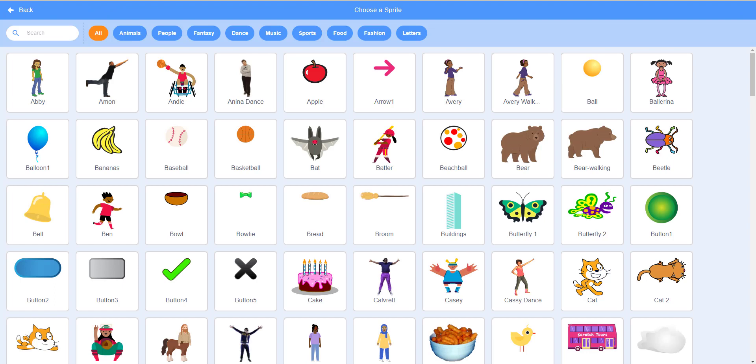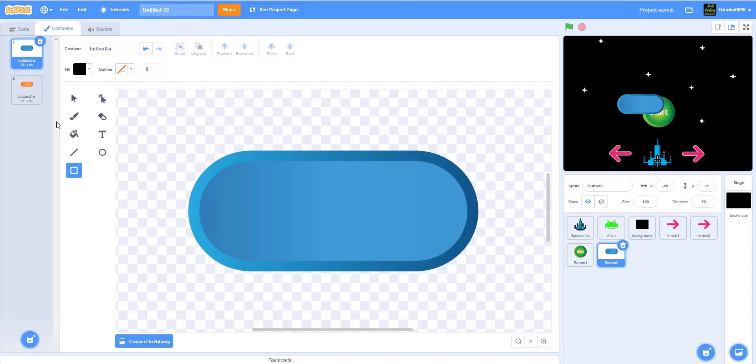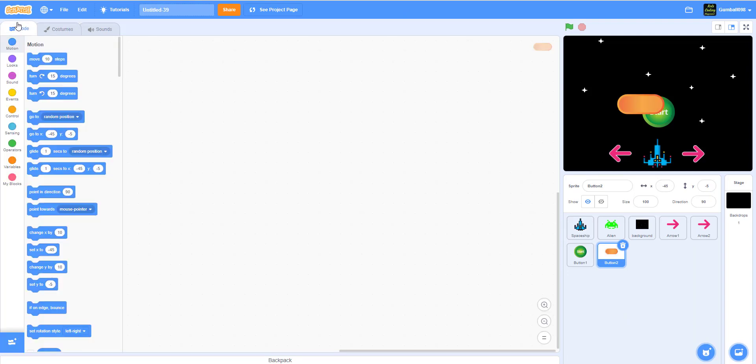A lot of you were asking in Rock Blaster how to get the laser. You actually have to look at this right here — it's Button 2. You use Button 2 to make the laser and then rename it 'laser.' That's how you make the laser. But first we're going to start on arrow one, which is the one pointing to the left.